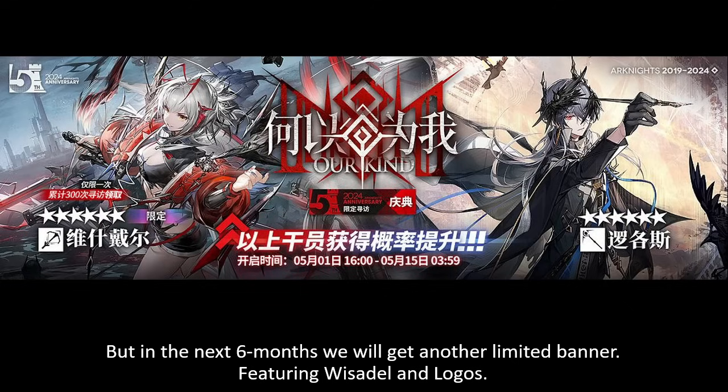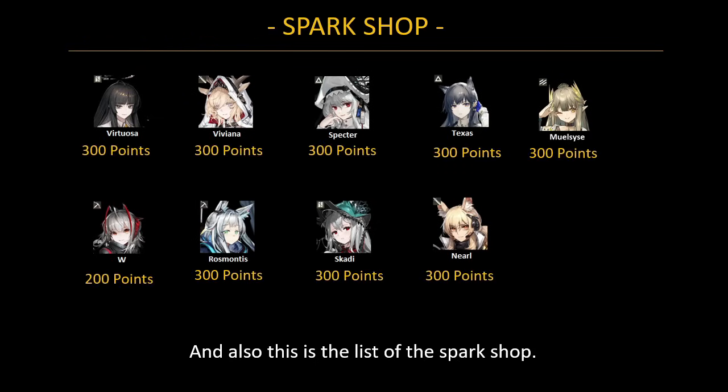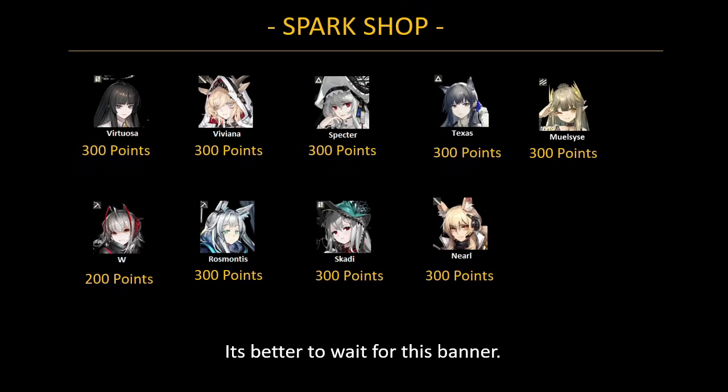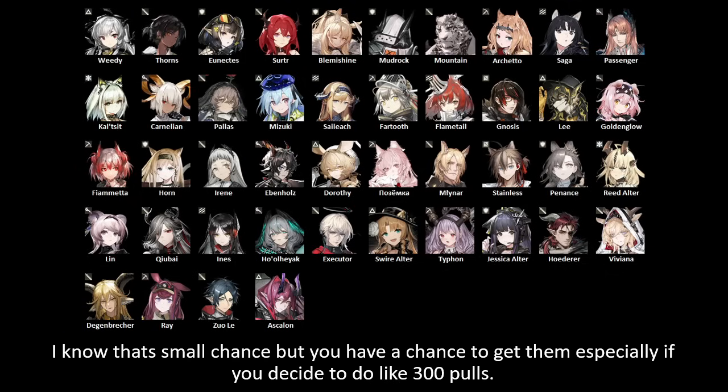If you want to do 300 pulls to spark another limited — for example, getting Texas the Omertosa — I think it's worth it. In the next six months we'll get another limited banner featuring Wisadel and Logos, and the limited operators included are similar to Virtuosa's banner, with the addition of Milisi. This is also the spark shop list, with a discount for W — after three years she finally gets a discount. If you prefer those operators over Virtuosa and Viviana, or want to spark Texas, it's better to save for that banner. New operators like Hoederer, Breaker, Ray, and Ascalon are also available as off-banner pulls.